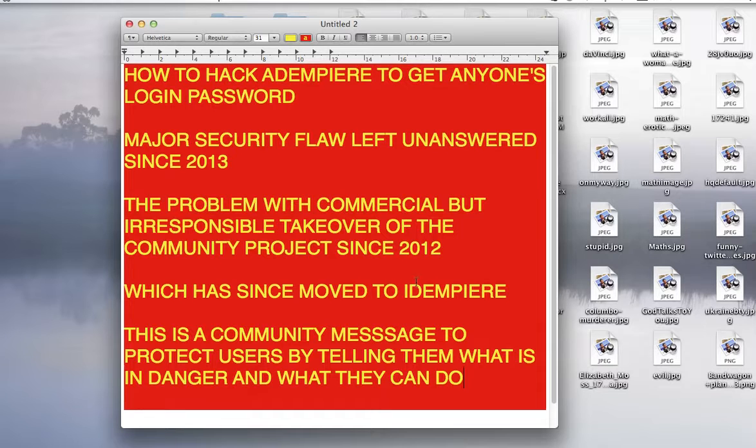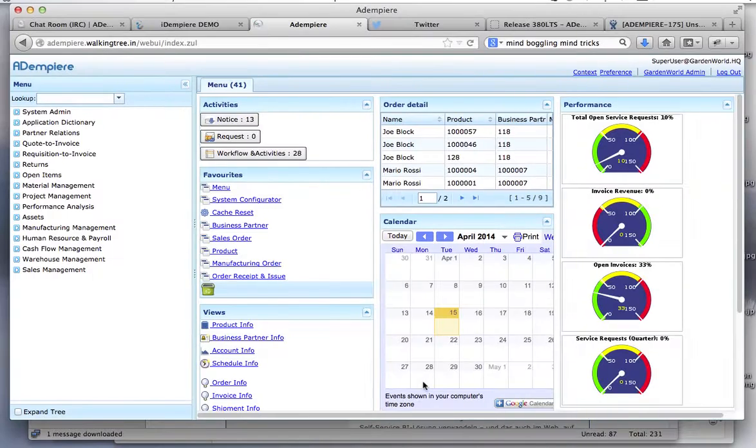Not that we do not make money in Adempiere, but the thing is we believe that minimal community priority must be there. So it's a community message to protect users by telling them what is in danger and what they can do. So here's the danger.